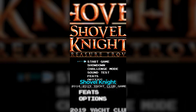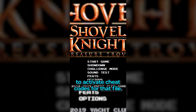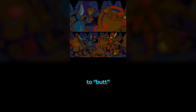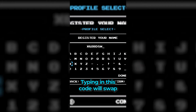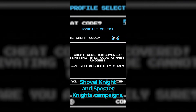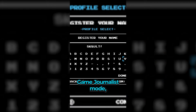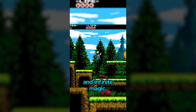Did you know that in Shovel Knight, you can input various codes on the name entry screen for save files to activate cheat codes for that file? Typing in one code will change certain keywords like 'Knight' and 'Shovel' to 'Butt,' giving us the adventures of Butt Butt and Shield Butt. Typing in another code will swap the soundtracks of Shovel Knight and Specter Knight's campaigns. And typing in another code will activate Game Journalist Mode, giving you super speed, a super high jump, invincibility, and infinite magic.